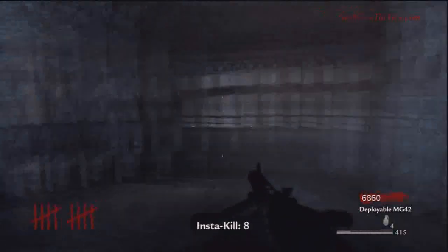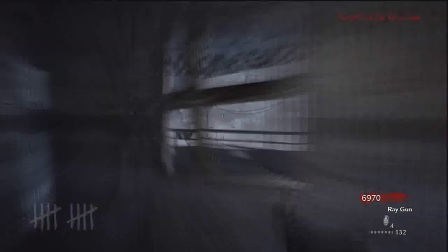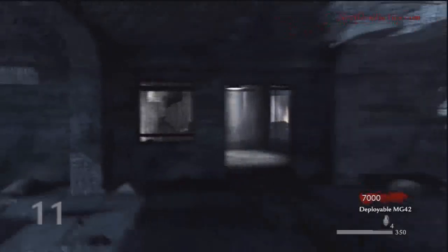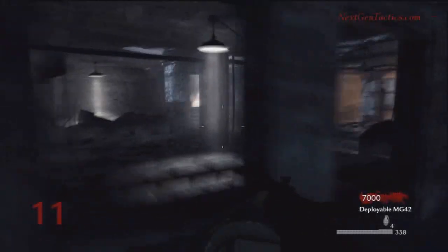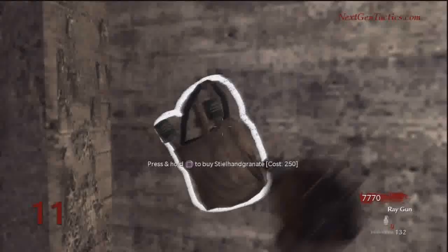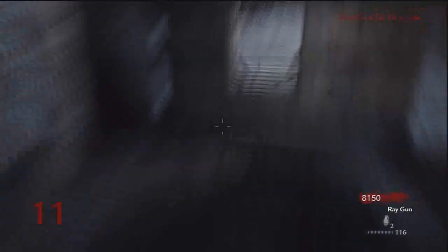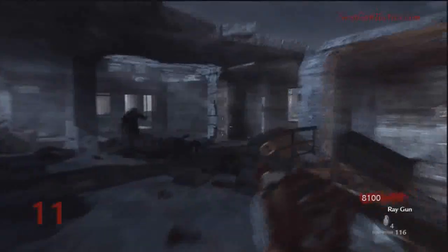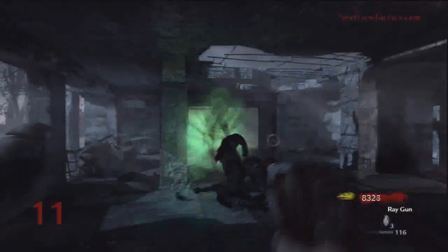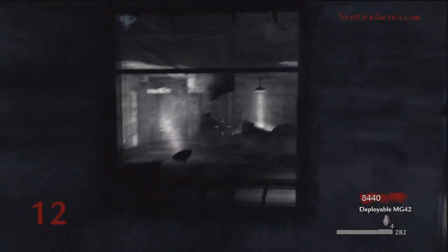One of the nice things with the MG-42 is that when you get insta-kill, it only takes one bullet to kill them, so you can get a lot of kills — just tap the trigger on the MG. We're going to use grenades a lot more here because there are a lot more zombies coming at us. The window's completely gone unfortunately, so just keep rebuying your grenades.